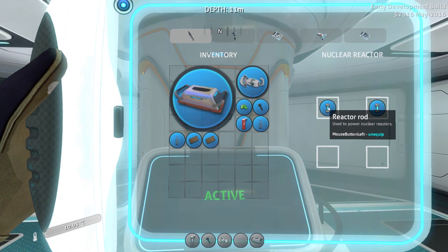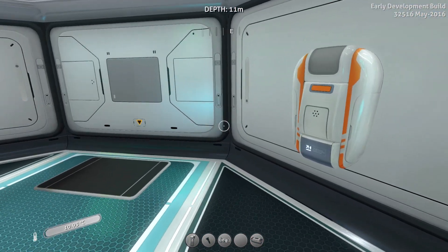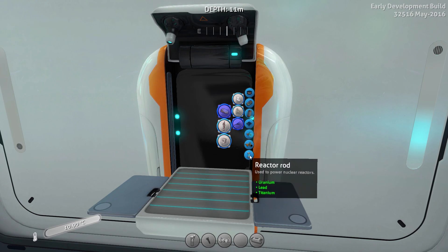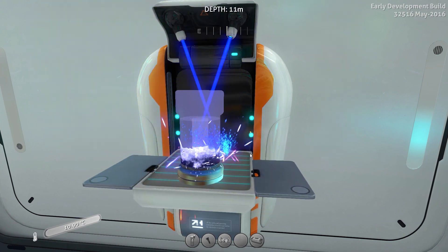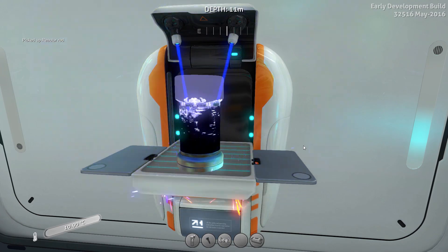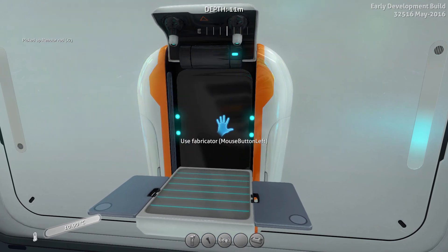The nuclear reactor is different than it was before. Previously it took distilled water and uranium; now it uses reactor rods that you have to craft. You craft them in the electronics fabricator — a reactor rod requires uranium, lead, and titanium. No more distilled water required. You can make up to four rods and stick all four into the reactor, and the more you have, the more power it produces.